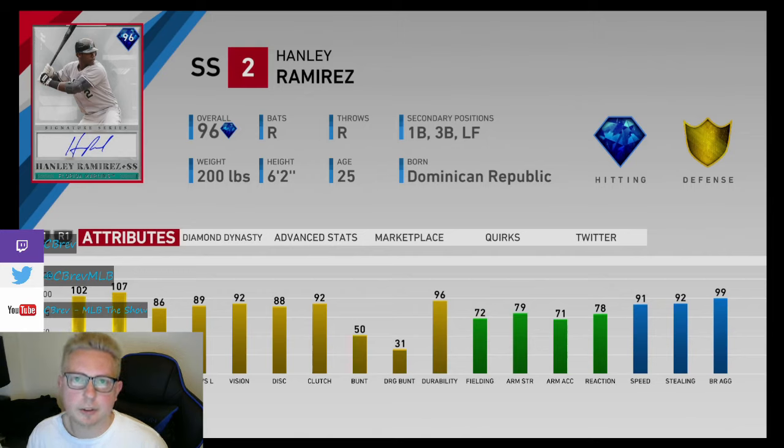Additionally, the 91 speed helps a lot, and it did seem like for some reason he was maybe a little bit faster than 91 speed, especially on balls in the gap. I got a couple triples that probably should have been doubles.